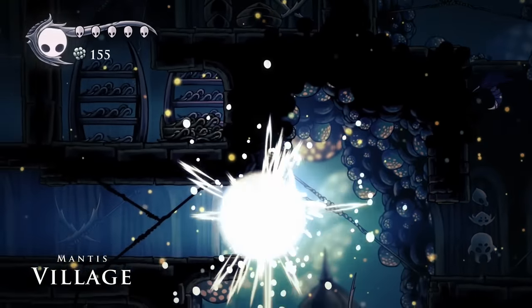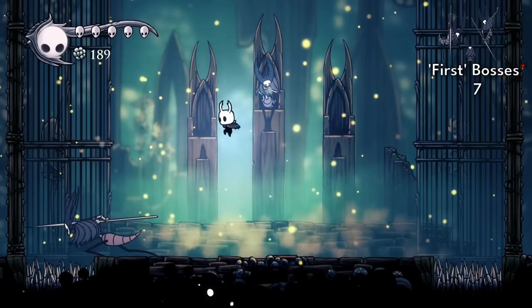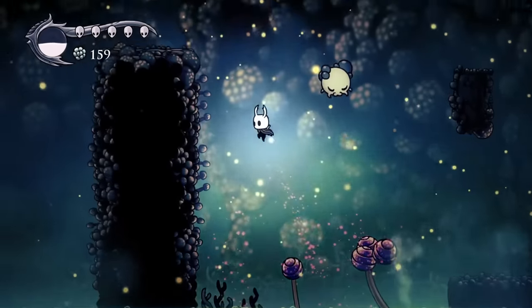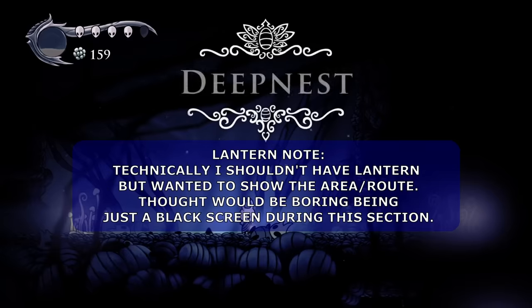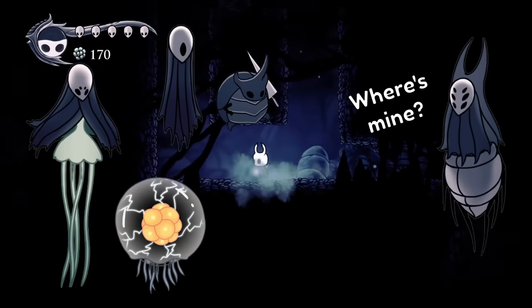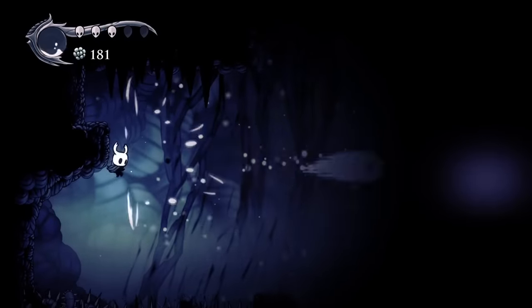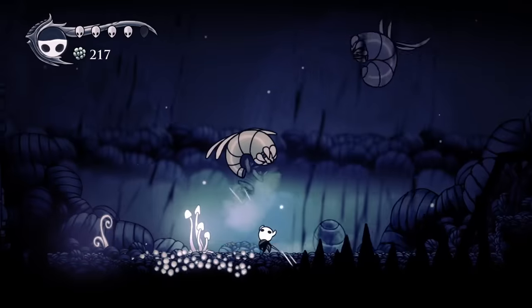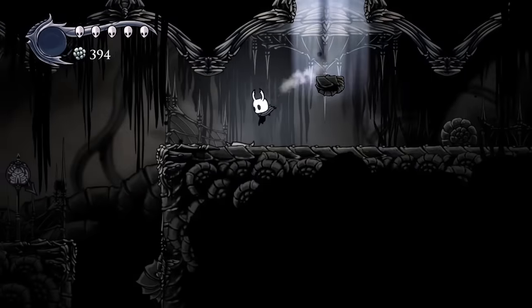First thing that happens is that we can get Mantis Claw, meaning access to wall climbing, so open the way to Mantis Lords, and they were next on the list. And also with wall climb, we can now access everyone's favourite area — Deep Nest. Now no point going through the whole of Deep Nest as there isn't a boss at the end unlike the other Dreamers, and unfortunately we couldn't get to Nosk without Monarch Wings or maybe Crystal Dash, but could say hello to Galien, and followed up by grabbing the Tram Pass. With that, it was time to get out of Deep Nest. Caught the tram and into the Ancient Basin.